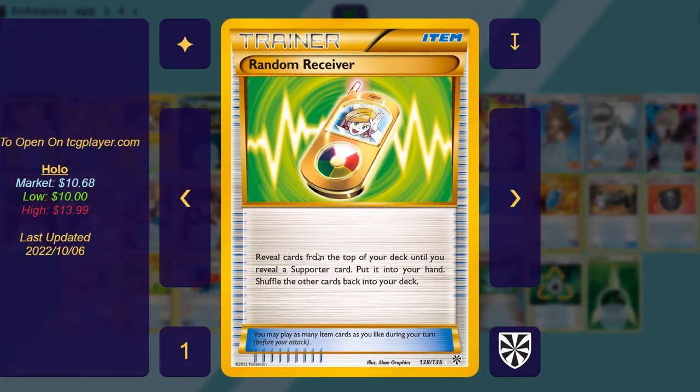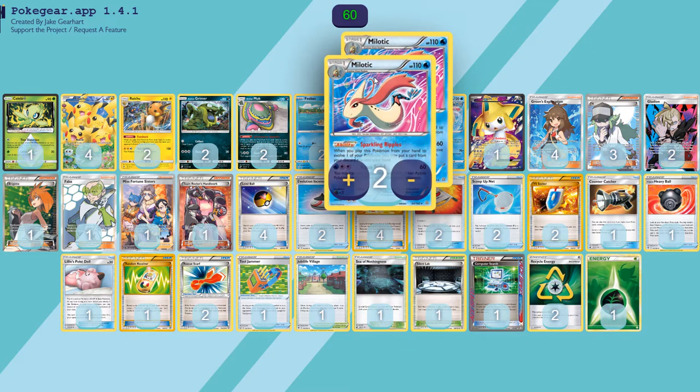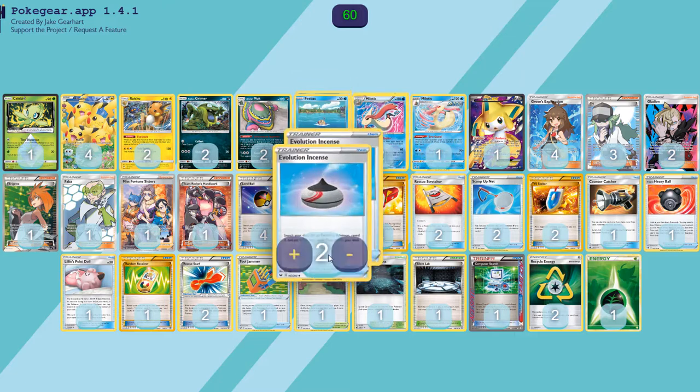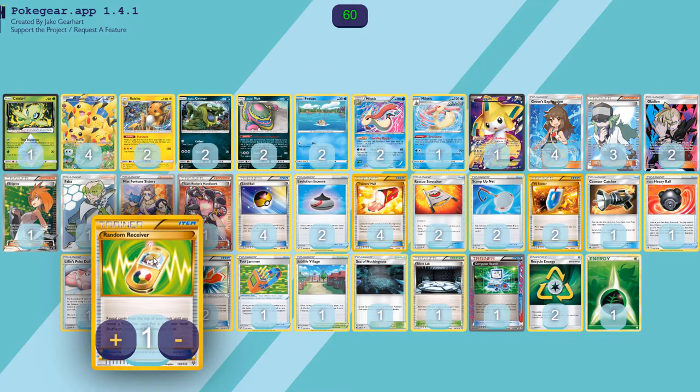One copy of Random Receiver: reveal cards from the top of your deck until you reveal a Supporter card, put it into your hand, and shuffle the rest back. Just a personal selection — I just want to be able to have an item for getting a Supporter at any point. It can be reused with Milotic if I'm trying to dig for a Supporter. I wouldn't really want to use Pokegear or Crossceiver because we don't play a lot of Supporters in the deck. Random Receiver does pretty well, though you could definitely swap it out if you have something else you'd prefer.